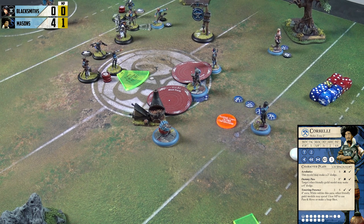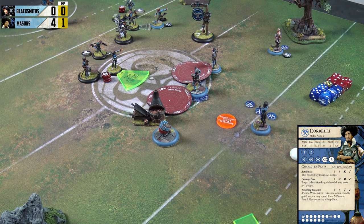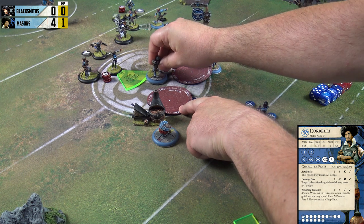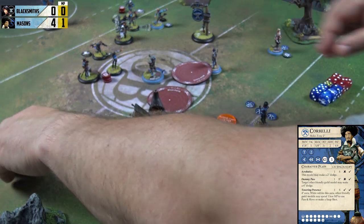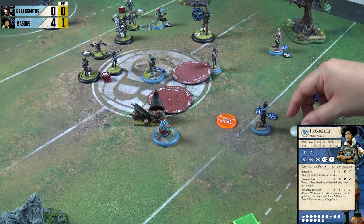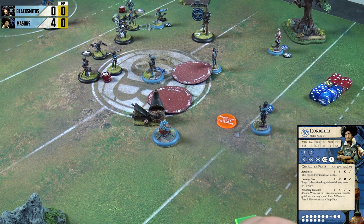With Flint on his bum, we're looking at ways to mitigate the damage going in on him — Corbelli has Cinder protection duty. So Corbelli is going to spend one of his four influence for Dummy Pass — a friendly model within eight inches makes a four-inch dodge. He dodges Granite over the rough ground into Cinder, which brings her Broken Earth aura up, forcing Cinder to do other things. Then spending another one for Acrobatic, using momentum to Glide, and charging into Vet Cinder.